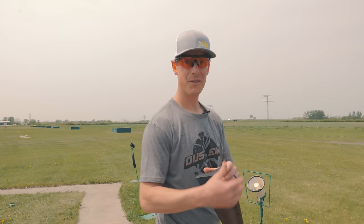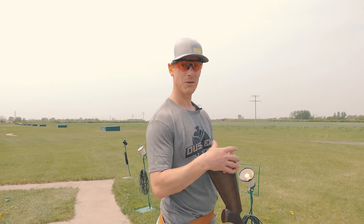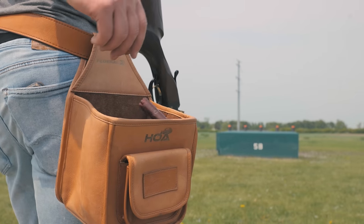It's ideal to have a shell pouch to grab your shells out of — you really don't want to be reaching down to the ground. A lot of clubs, like here at ASP, have something you can use. We have carpenter pouches you can throw your shells in. If you've got a break action, it's really nice — when you're done, throw all your shells in the side and just dump them when you're done.